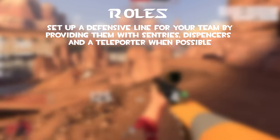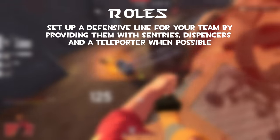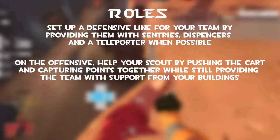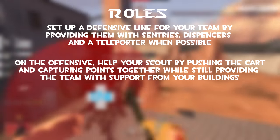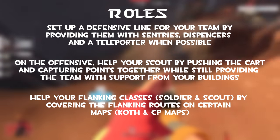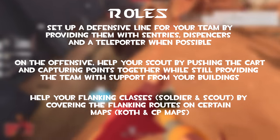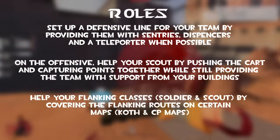Overall roles: set up a defensive line for your team by providing them with sentries, dispensers and teleporters when possible. On the offensive, help your scout by pushing the cart and capturing points together while still providing the team with support from your buildings. Help your flanking classes like soldier and scout by covering the flanking routes on certain maps, for example King of the Hill and CP maps.